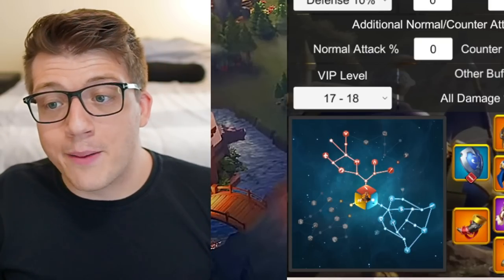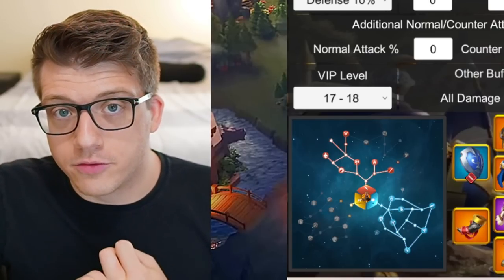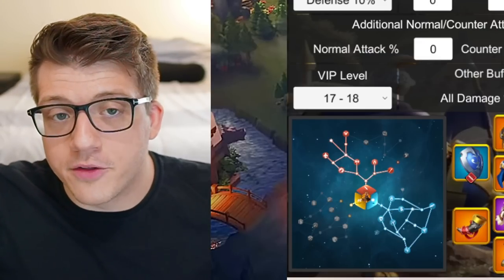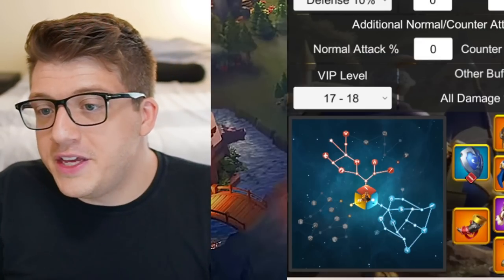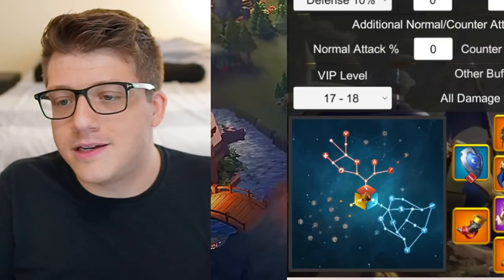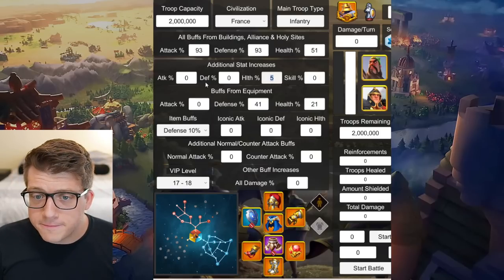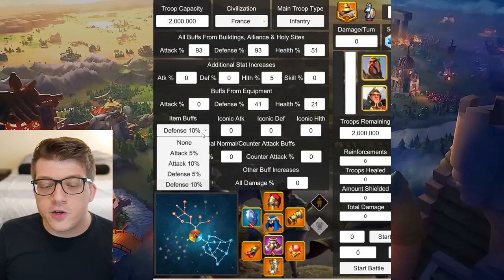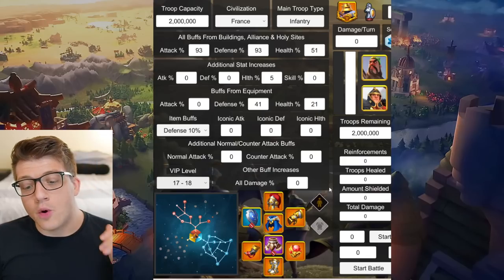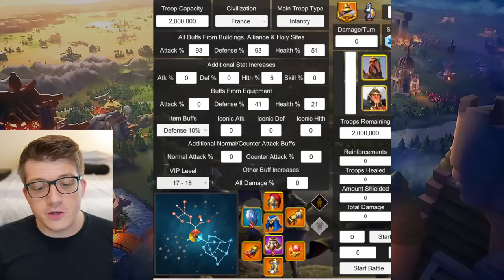I know using Guan/CBO is a dramatic oversimplification — you might not be using that combination — but I think for a lot of players it's a combination they either have and use regularly, or it's their only infantry pair because they're a cav or archer main. So I think the calculations will be relevant for most viewers, even if they might change slightly if you use CPO, Sargon, or something similar. I'm also assuming you have a five percent health skin, a ten percent defense item, and are VIP 17 or 18.